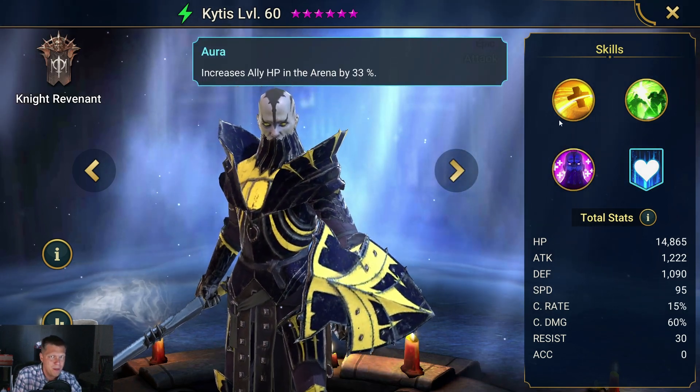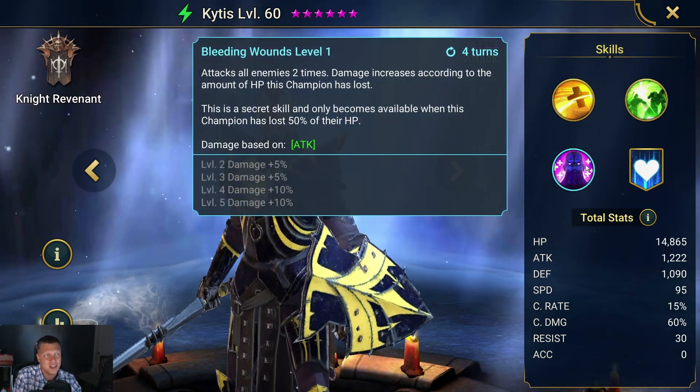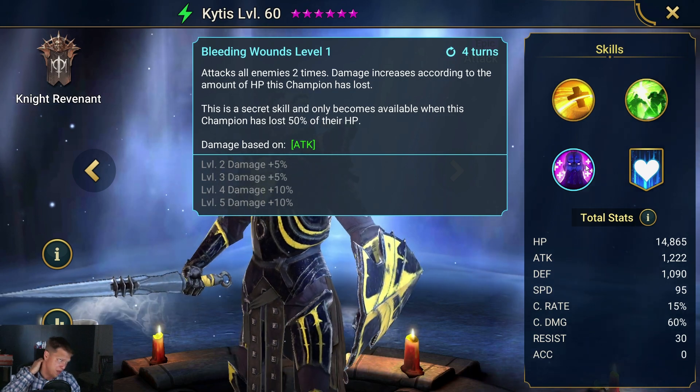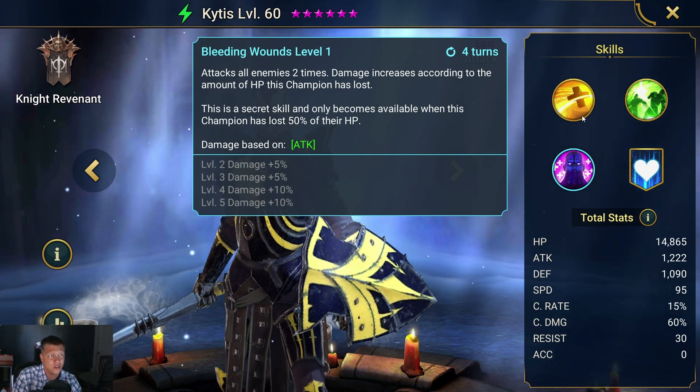The aura is pretty meh. Kytus is decent in the mid-game and good situationally, but I'd have to say he's like an average epic. I wouldn't say he's great or anything.